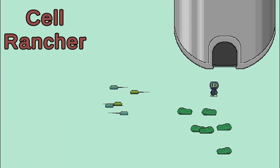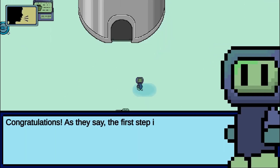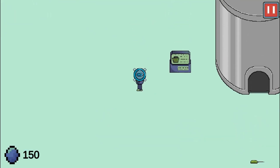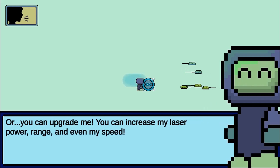Legends of Learning presents The Cell Rancher Game. This is a science game that makes learning about cells and life fun and easy to understand. In this informative, instructional game, The Cell Ranch needs your help. Work with the nanobot to feed the cells so they can divide and protect them from attacking viruses.